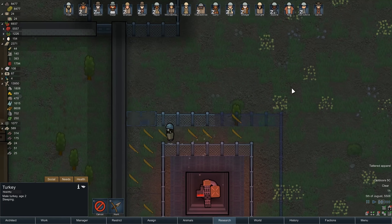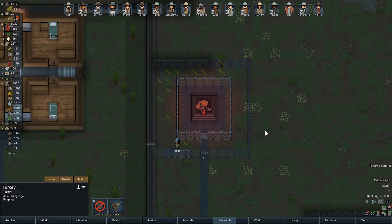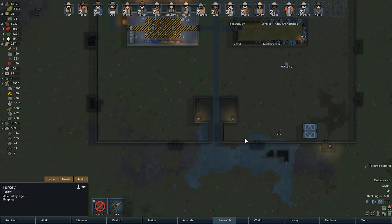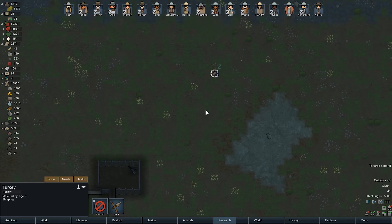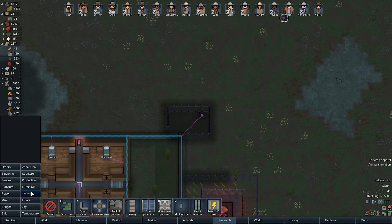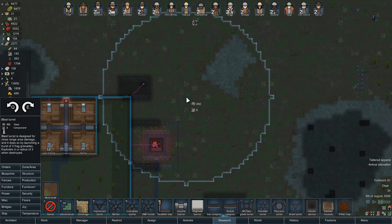The fence is going up now. Hopefully we won't get stuck on the inside of it — because we've done stupid things like that before. I do kind of want to see a raid come our way from the east, so that we can see how well it defends. I could put up some more security — the blast turret hasn't gone up yet. I'd love to see what that can do, but it explodes and I'm kind of worried about that.